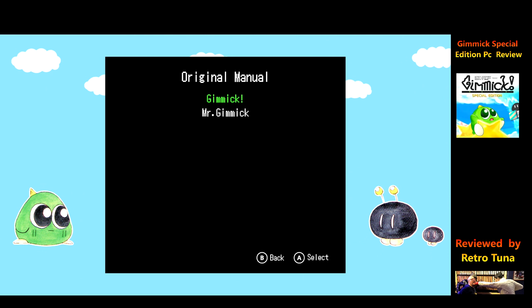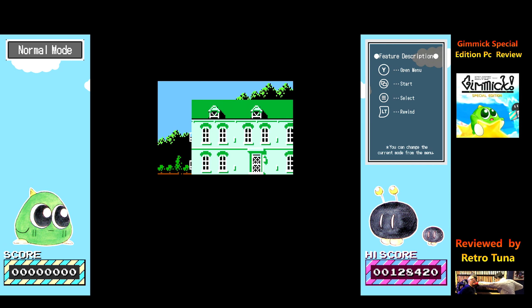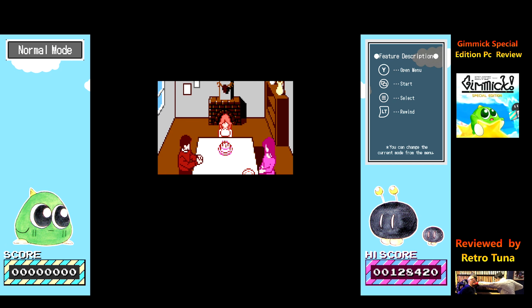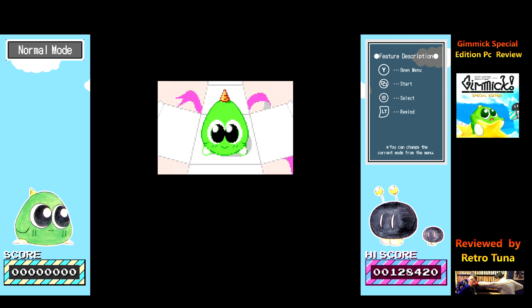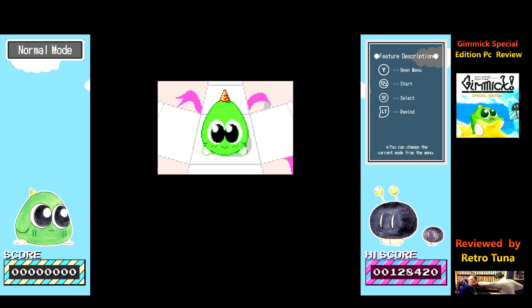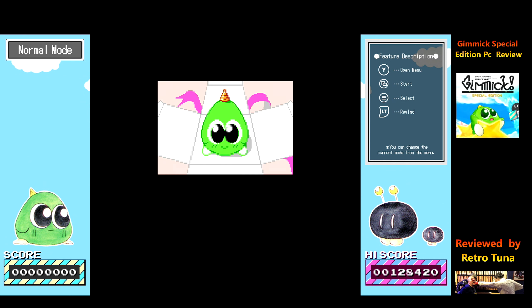The description features just tell you about stuff - accessories, rewind - you can just turn them off if you want. So that's your normal options. You've got the original manual, which goes back to that screen where you can look through your manuals, and then back to title. So now you're going to see some really bad gameplay. This is Mystic Gimmick - it's a pretty nice game, as you can see.